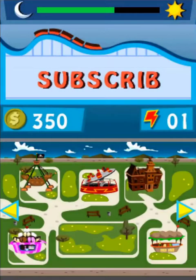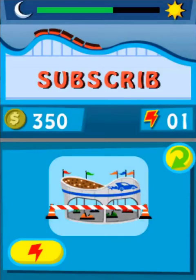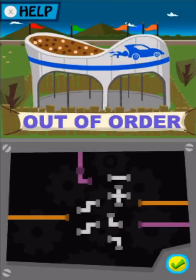There's something wrong at the bumper cars. Choose a level. There's a problem at the park attraction. Get the attraction working again by dragging the pipes back in place. Get ready, go!